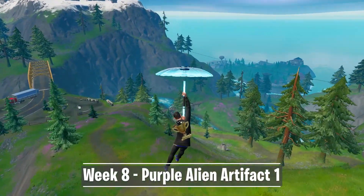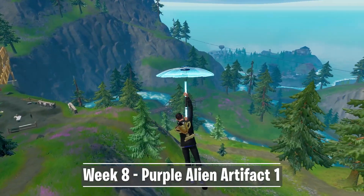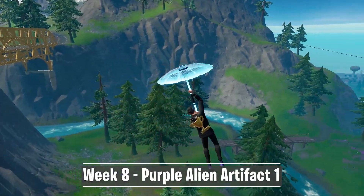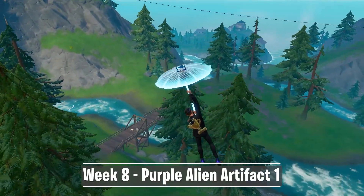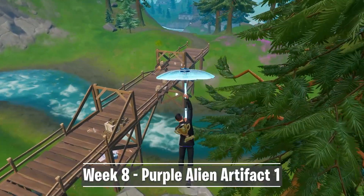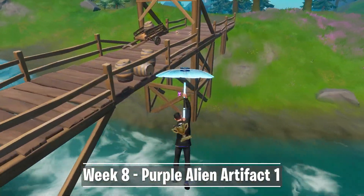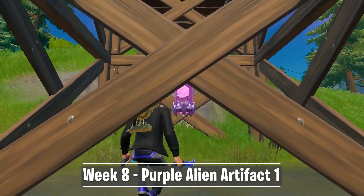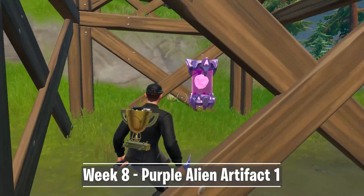The first artifact of week 8 can be found at the south side of the island. It's located between Camp Cod and Misty Meadows. Close to the yellow bridge, you can see a smaller wooden bridge over the river. This bridge has 2 open pillars, so make your way to the site closest to Camp Cod. Inside the structure you can find the first alien artifact. Destroy the structure or crouch through to collect it. This item will add 4 small artifacts to your locker.